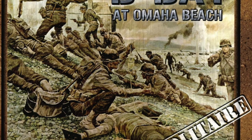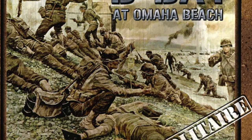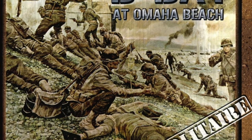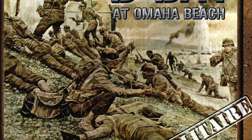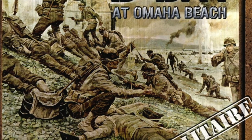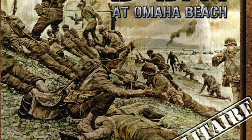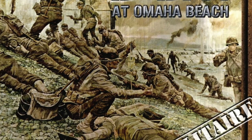D-Day at Omaha Beach, designed by John Butterfield and published by Decision Games, allows players to simulate the 1st and 29th US Division's landings at Omaha Beach on the 6th of June 1944. Now it is essentially a solitaire game. The player controls the US forces while the game system manages German actions and responses.